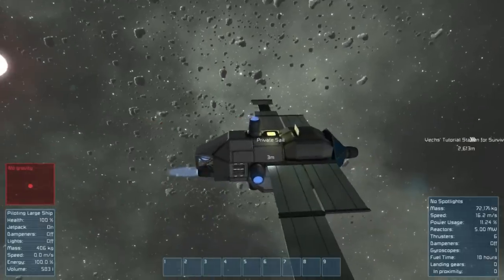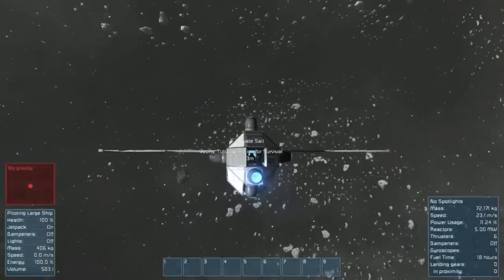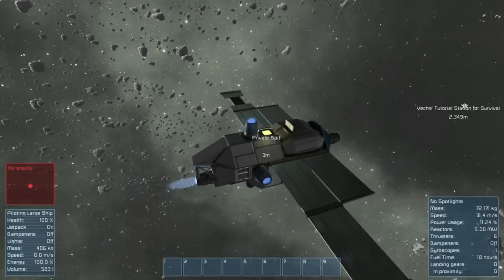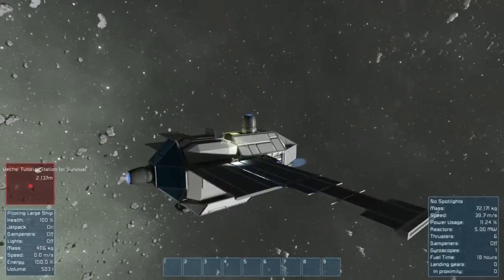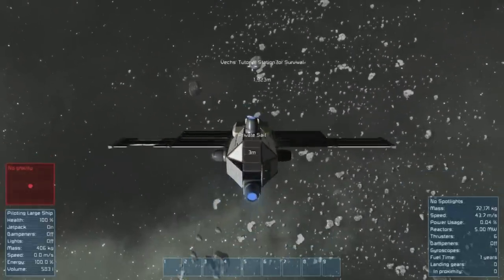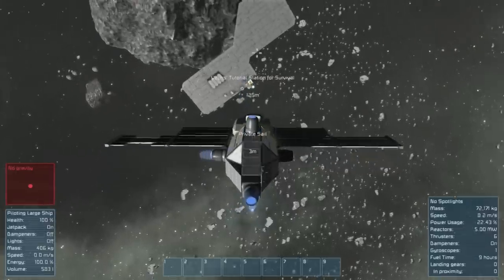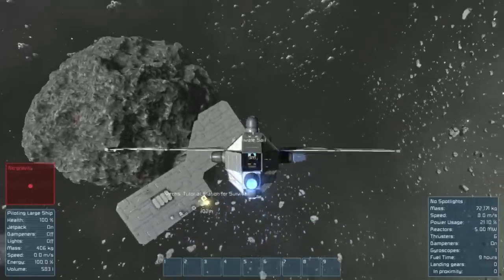This private sail is very sluggish — it's really not too useful without modification. As it stands it's basically a sluggish cargo ship. It's going to take a little time to get back to the station, so I'm going to cut the footage here and skip ahead. Okay, we're back at the station — turning the dampeners on, slowing down to a stop, and parking.